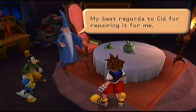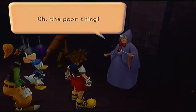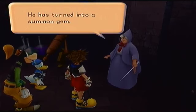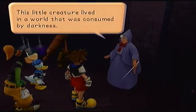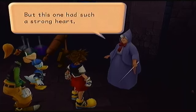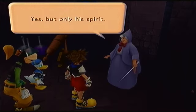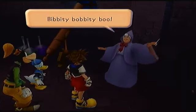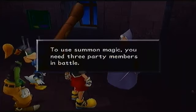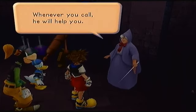About that Earthshine — Merlin says to ask the Fairy Godmother. She says the poor thing has turned into a summon gem. This creature lived in a world consumed by darkness. When the world vanished, so did its inhabitants, but this one had such a strong heart it became a gem instead of vanishing. She says 'Bibbidi-bobbidi-boo' and we learn the summon spell Simba! You go to your magic slot, click summon, and pick from Simba, Mushu, Tinkerbell, or Bambi.